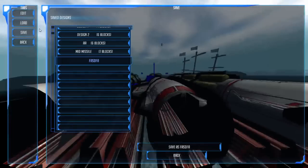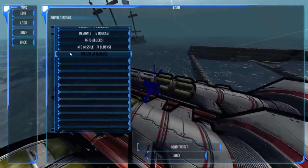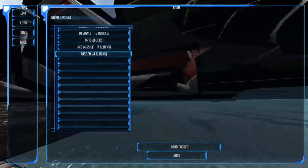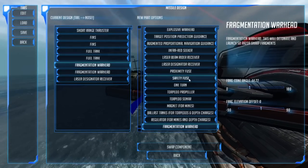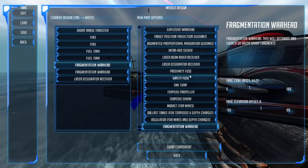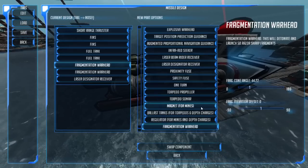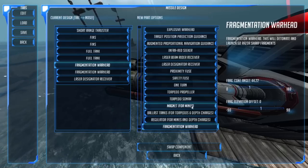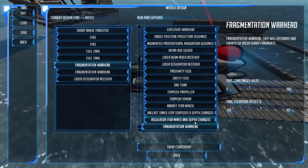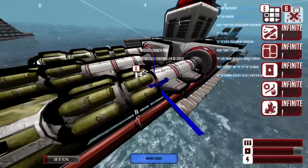There's a lot more you can do with missiles than just what I'm doing. You can turn them into custom torpedoes by adding a proximity fuse — make it a torpedo. There's the torpedo propeller, torpedo sonar, a magnet for mines if you wanted to chuck down a bunch of mines behind you so they'd blow up on contact with the enemy, ballast tanks for torpedoes and depth charges, and a regulator for mines and depth charges. There's a whole lot you can do with missiles in this game — it's ridiculous. And this is still early in the alpha — there's a lot left to be added to this game.